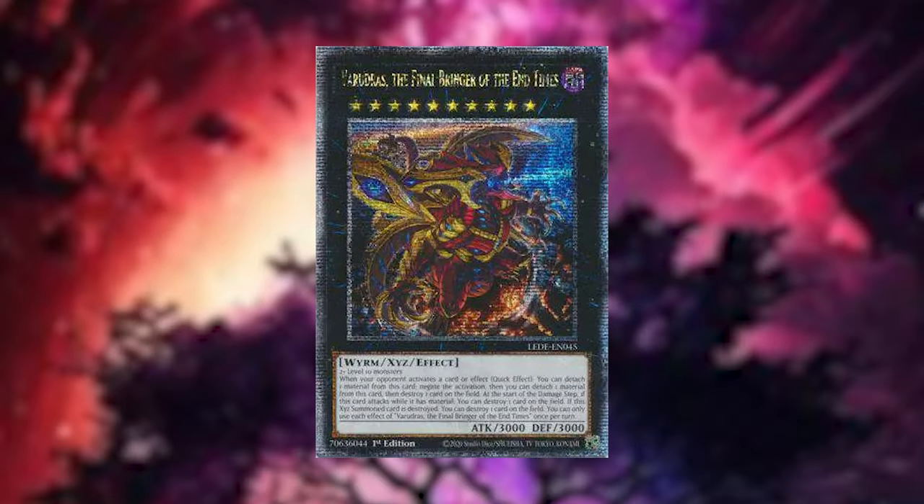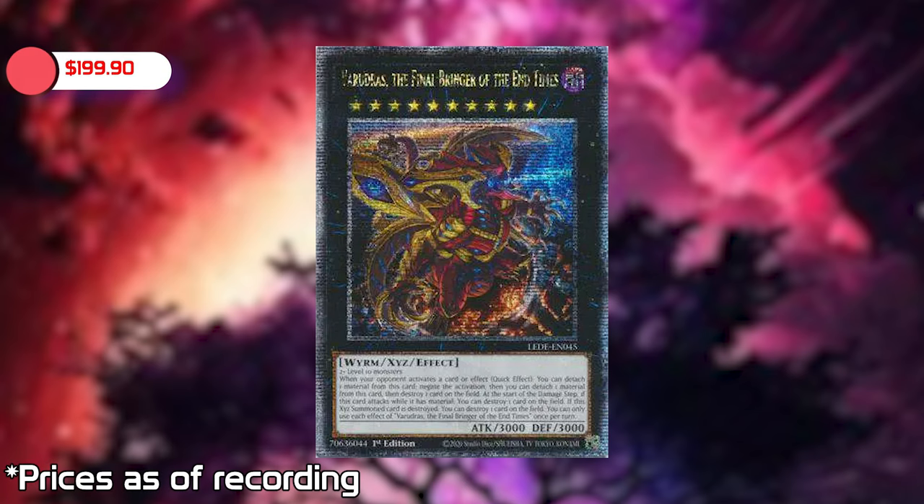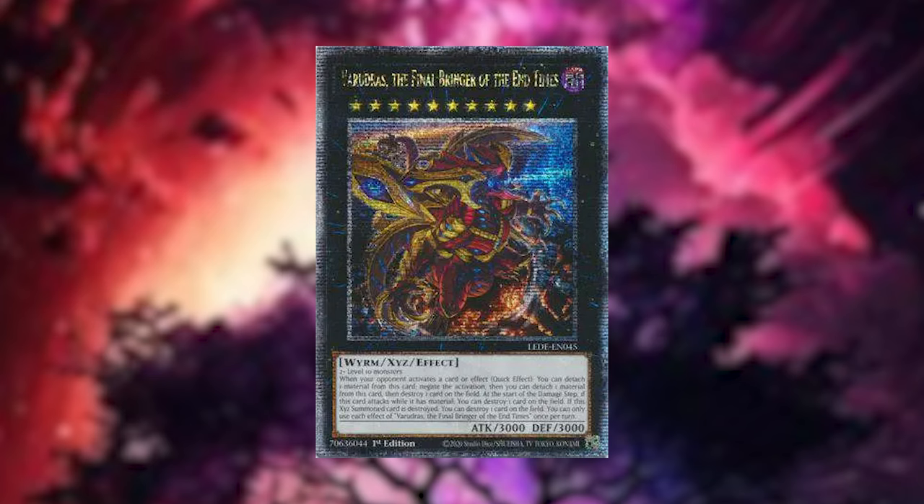Let's talk about the high value cards from this set. Obviously you want the quarter century secret rares. The number one right now, as of this recording session — obviously prices change every single day — is Drudas the Final Bringer of the End Times, and that is currently at the price of $199.90. These are pre-release prices by the way, so I got these sets way ahead of schedule.